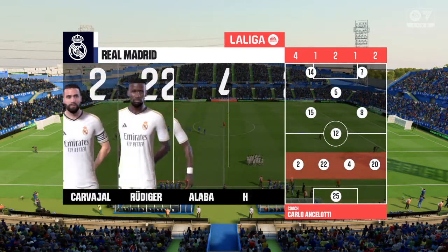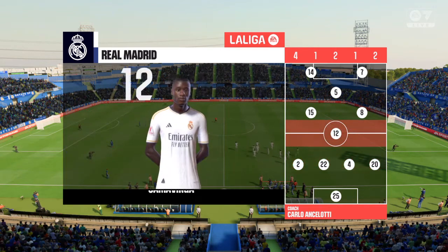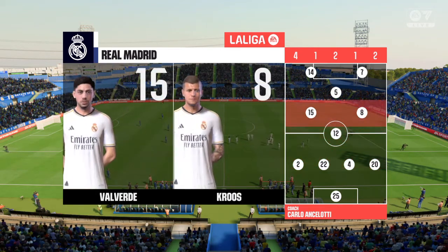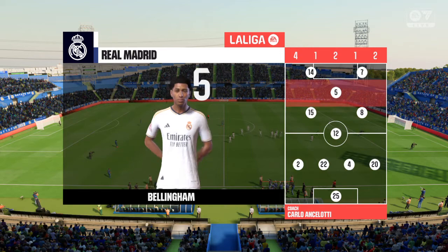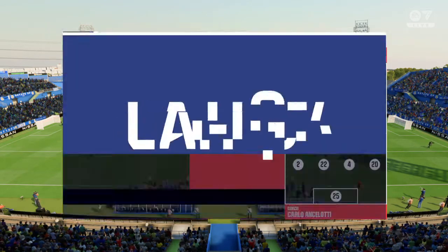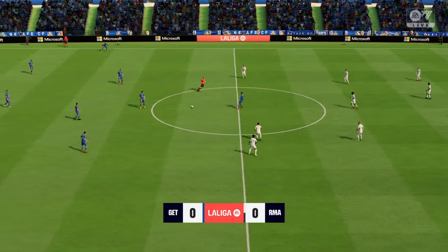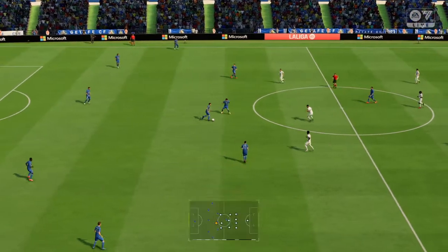This is the Real Madrid starting lineup: Kepa starts in goal, Antonio Rudiger plays alongside David Alaba in central defense, Federico Valverde plays alongside Toni Kroos in central midfield, and they're going with two men leading the line. And with that, the first half is underway.